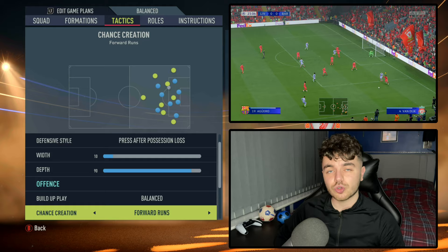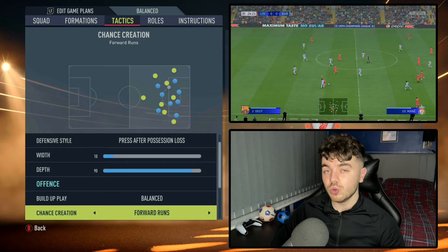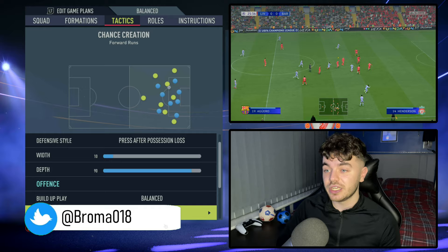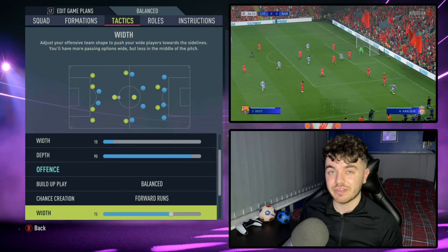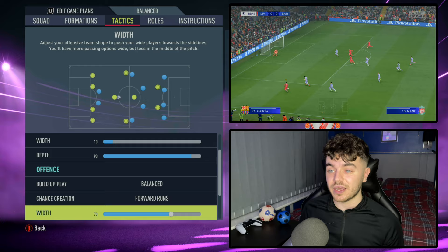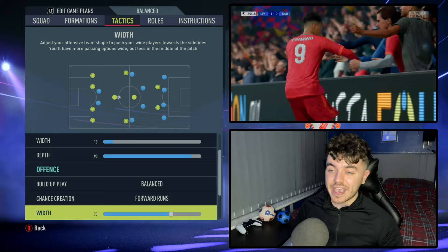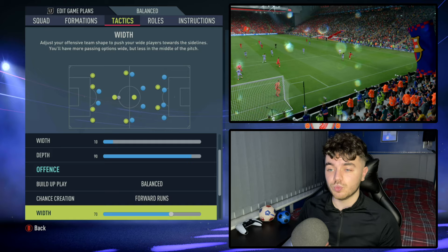With chance creation, this is set to forward runs, trying to replicate the front three doing what they do best — running in behind and creating lots of movement. It also helps the full backs get forward more, replicating that role we spoke about earlier with them getting into the box and advanced areas. The width is up to 70, which makes your team very wide. This is what Liverpool do — they stretch the play so well, really trying to get the opposition to open up gaps, which then allows the wingers to cut inside and angle their runs in between the defensive gaps.